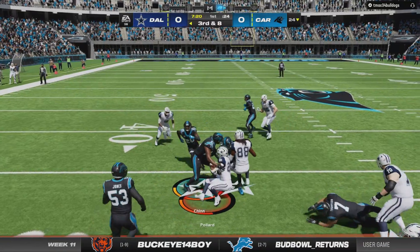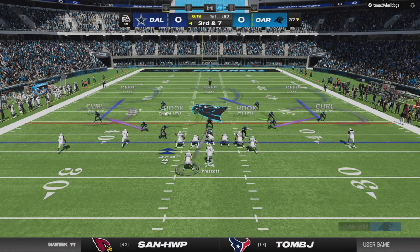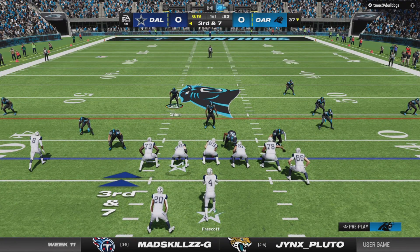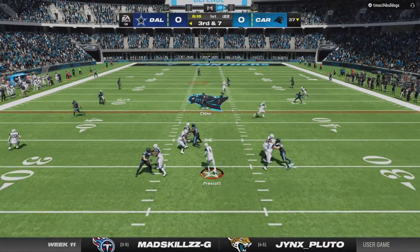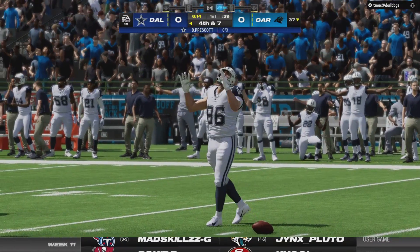The Cowboys will start the ball off, handing off to Pollard for an 8-yard gain to get the first down, but third and seven. Once again, Dak Prescott trying to convert. He's going to look across the middle to his tight end, but it will be swatted away by the rookie, Jamie Robinson.